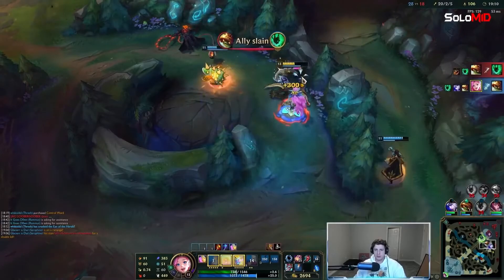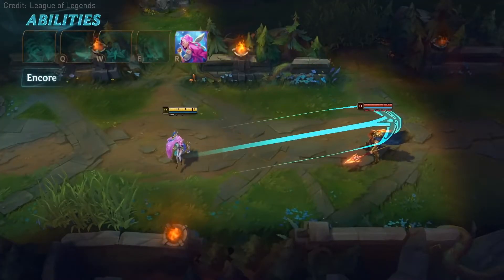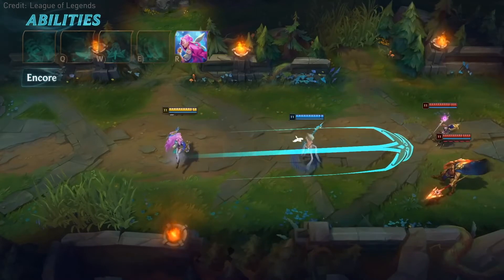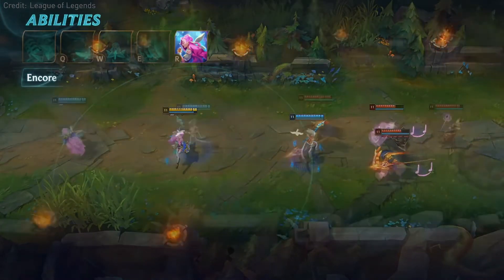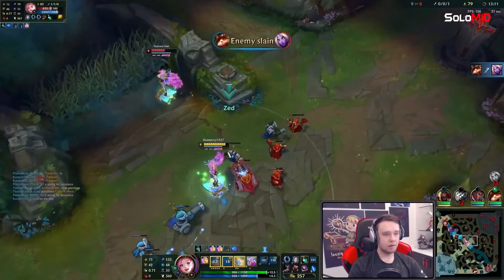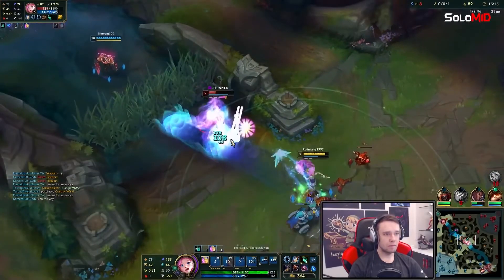Now we've only talked about her basic abilities thus far — it's now time for the ultimate. Her ultimate is basically a giant Ahri charm that extends. It hits opponents, charming them and forcing them to walk in your direction. If this ability hits an enemy, it extends. If there is another enemy or ally, it extends again. So if you're in a 1v1 and the opponent wants to run away — nah nah nah nah nah, you come back here so I can kill you.